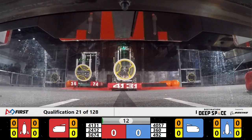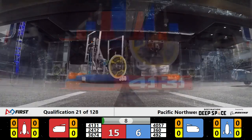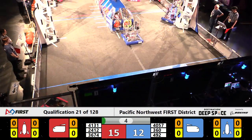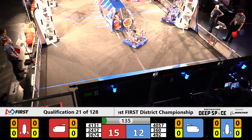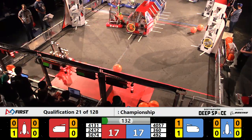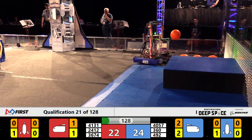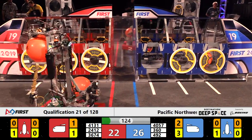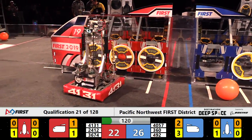Blue Alliance robots trying to hold on to those hatch panels as they come off the hab, and we'll see how they do with that process. 360 hatch panels on the end of the cargo ship, hatch panel on the Blue Rocket. Those scores in autonomous bring the Blue Alliance score to 26, Red 22.